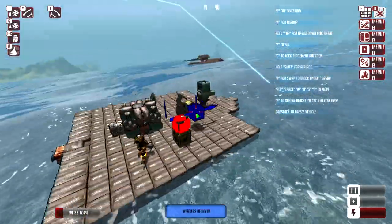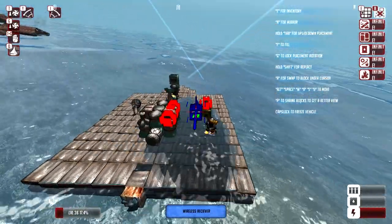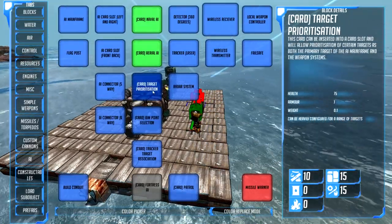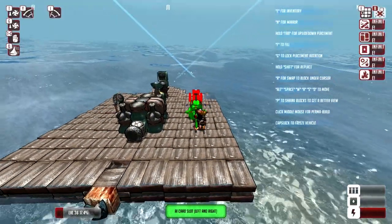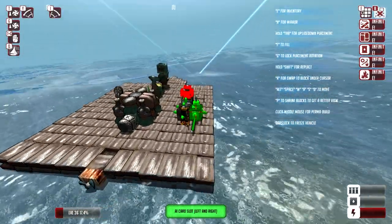So now this computer here is controlling this gun. If there are any enemies out right now, this guy is going to start shooting. On the mainframe itself — this is like a crash course, there's a little more to this — you can go ahead and add an AI card slot to add other functionality like patrolling, like that boat over there, or other things I'll show you right now.